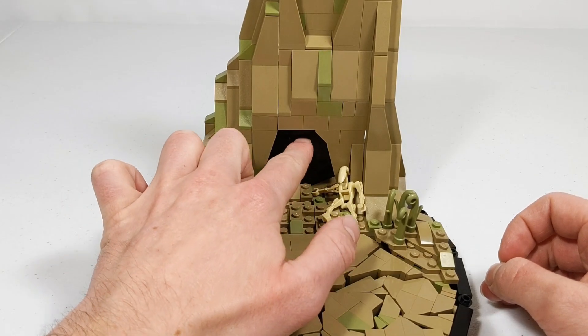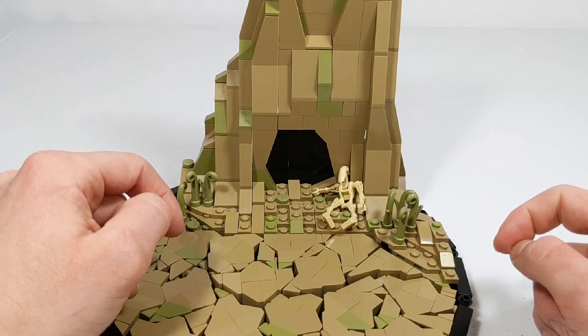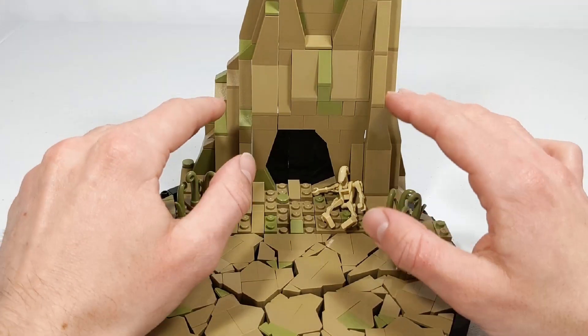As far as the cave entrance goes, I didn't do anything too fancy — just some slopes and inverted slopes to create the opening. Then behind that I placed some 2x4 bricks, which helps create the illusion of depth, making the cave appear to go back into nothing.